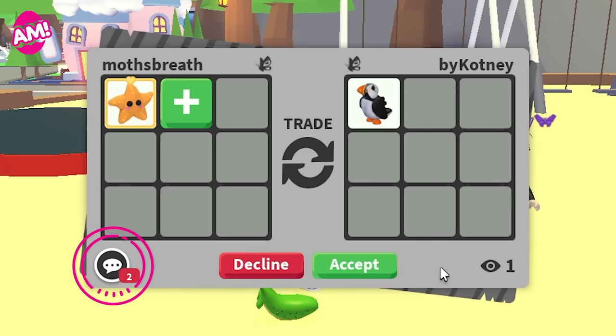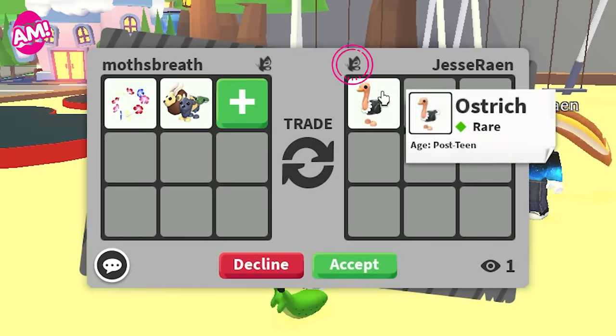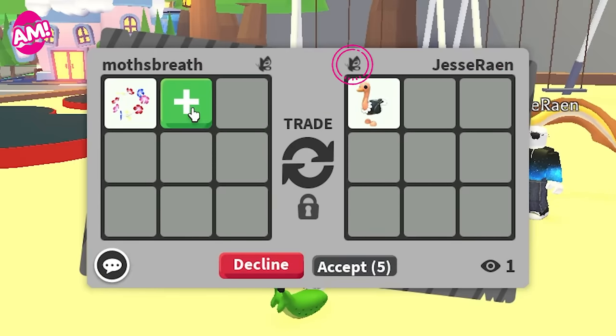We're also implementing a typing indicator. There will also be icons to indicate that someone is a verified friend, influencer, or developer.